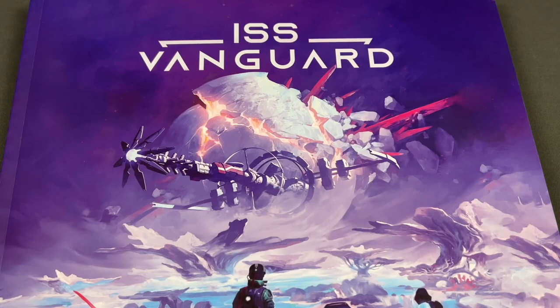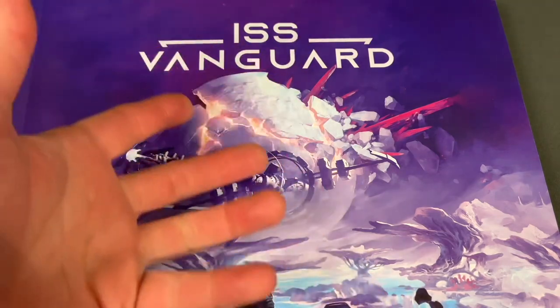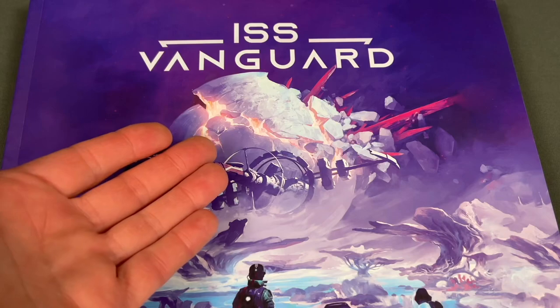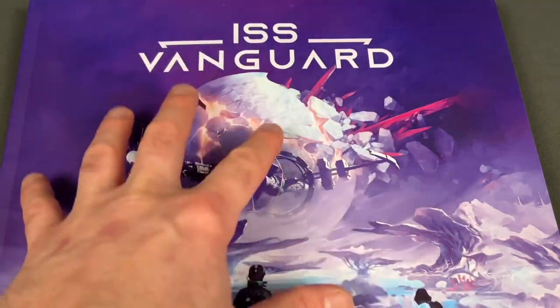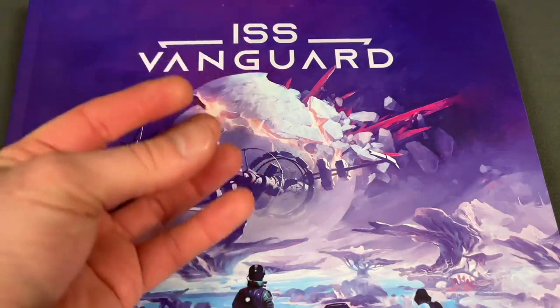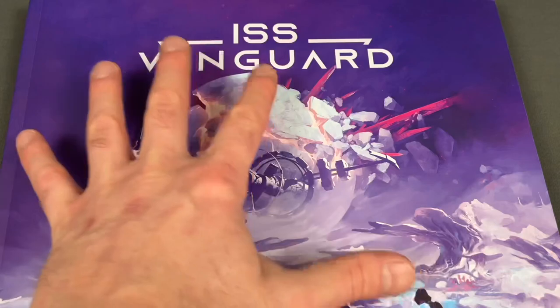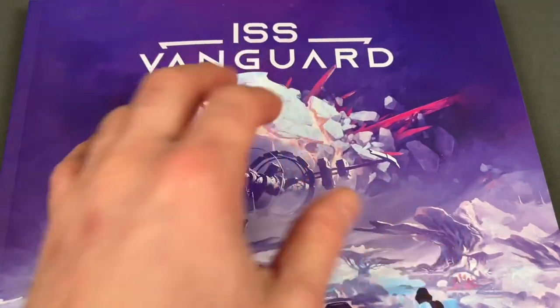Greetings, I'm Barent, and welcome to Meet Me at the Table. Today we're continuing our playthrough of ISS Vanguard. In the last mission, we were able to survive the planet. Now we're going back up to the ship, and we're going to go through the entire ship phase and the landing phase for this video.